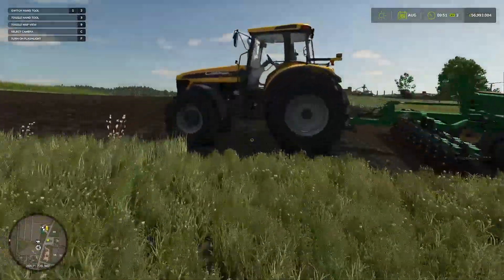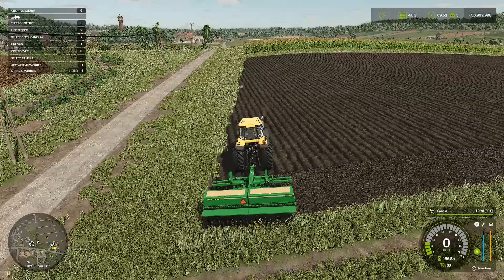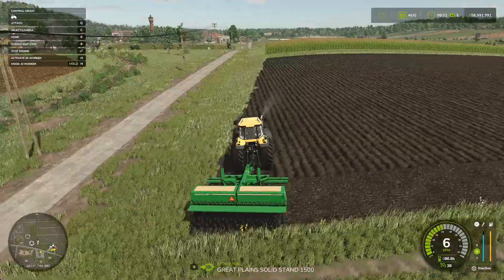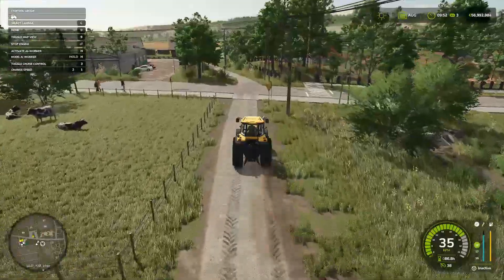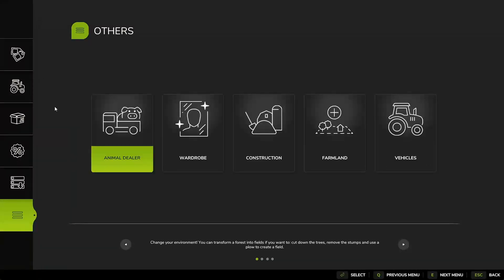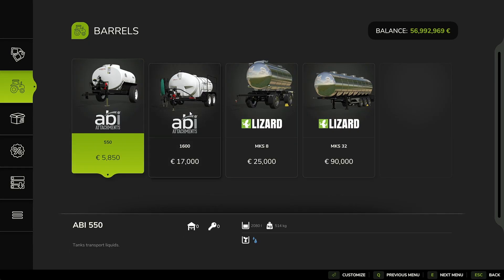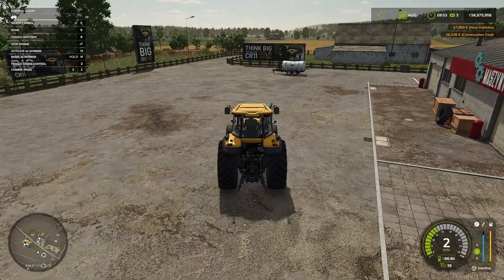The first thing I'm going to do is jump in here and detach the seeder — I must lift the implement to detach it. We are going to run to the shop, which is literally across the road, fantastically handy. We're going to pick up a water bowser. If I head to shop and look under animals — barrels — we'll get the big one; money isn't much of an object for this. We'll go fancy with it and hopefully it appears — it does.